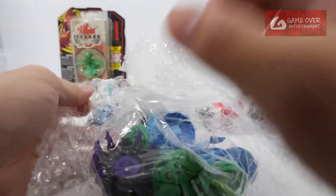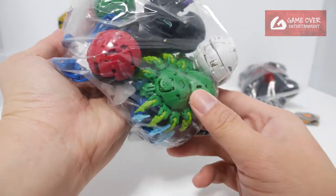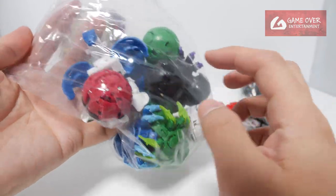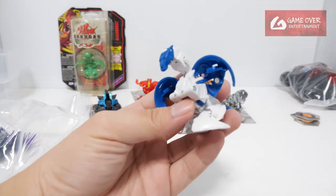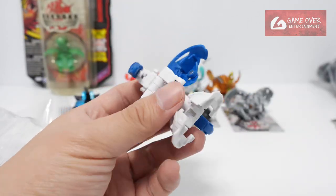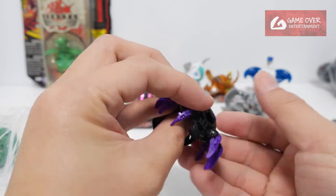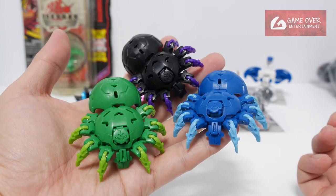I think the rest are prototypes. I bought a bunch of unpainted web arms — there were a couple of colours: the Aquas, the Ventus, and the Darkus. First up, we have a very nice Pegatrix — they mix the Aquas and the Haos together, interesting colours. Then we have unpainted web arms. I have three of these: the Darkus, the Ventus, and the Aquas.